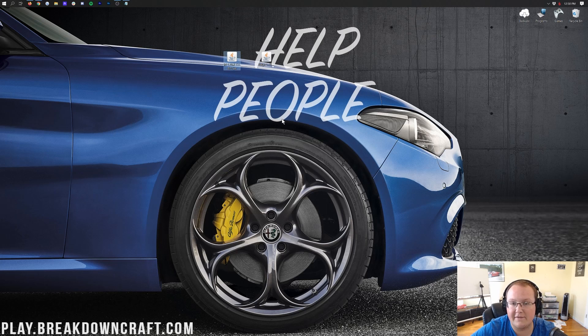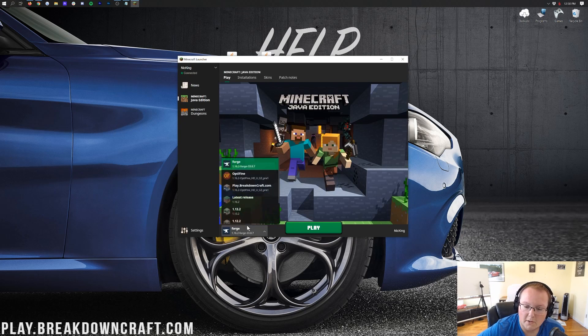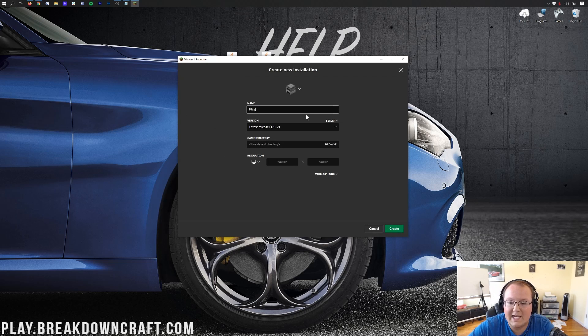Now it's time to get Just Enough Items installed. Open the Minecraft launcher. Before you hit play, make sure you have the correct profile selected — it'll likely say 'latest release.' Click the little arrow to the left of the play button and click on Forge. As long as it says 1.16.2-forge under it, you can click play. If you don't have Forge listed, go to the Installations tab, click the plus 'New' button, and create a new profile.